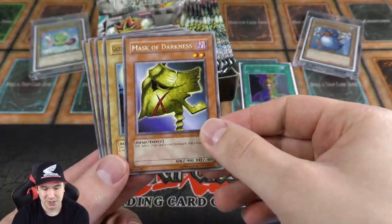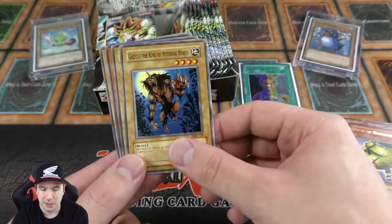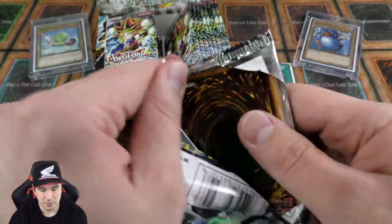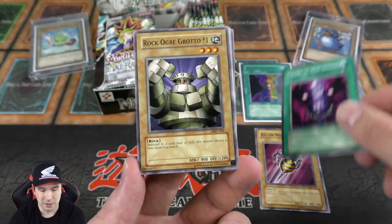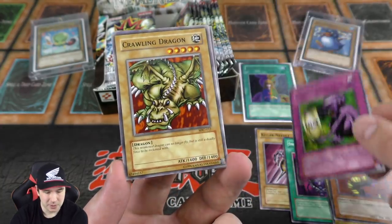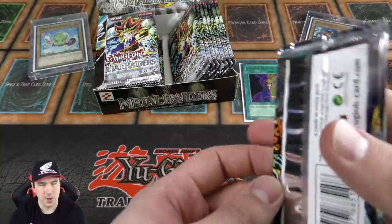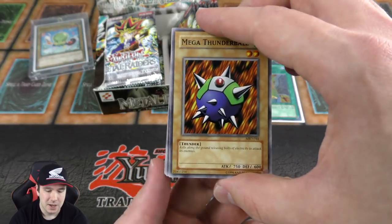We have the Mask of Darkness — a really cool flip effect monster. You flip and add one trap card from your graveyard back to your hand. I comboed this with Tsukiyomi and was able to keep adding cards like Drop Off, or keep recycling Solemn Judgment back to my hand, putting my opponent under a soft lock. As you guys know from my deck profiles, I'm really into control-type decks — that's the style I've built since the beginning of the card game. Fake Trap was our rare there, and the Crawling Dragon.